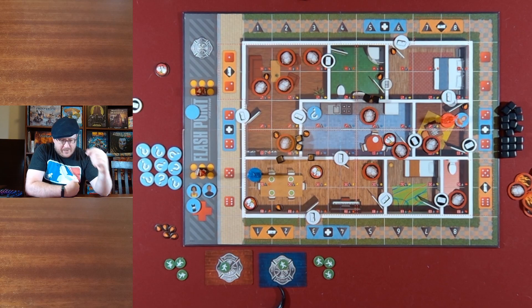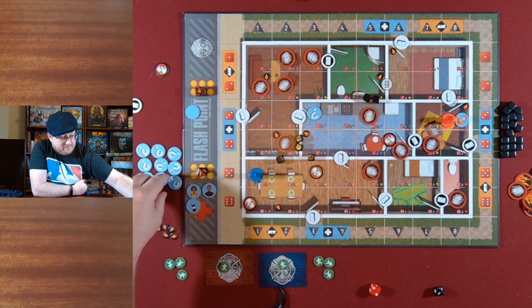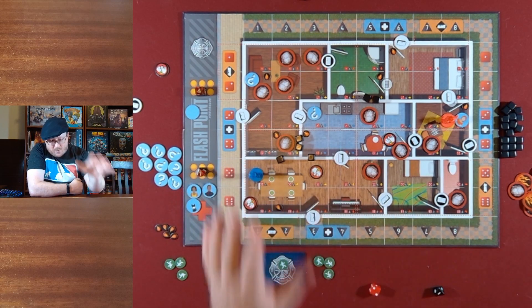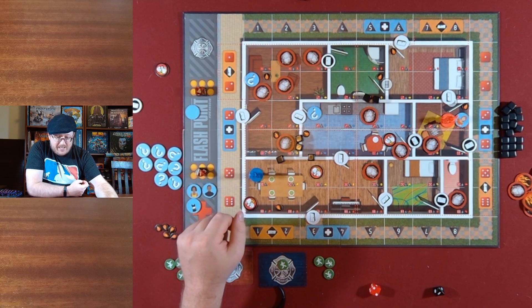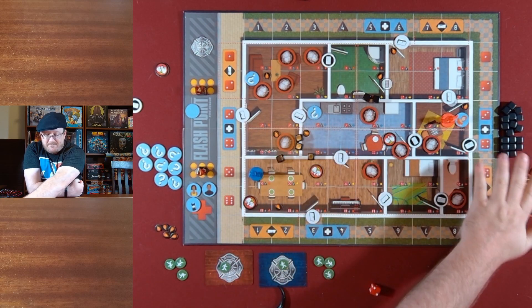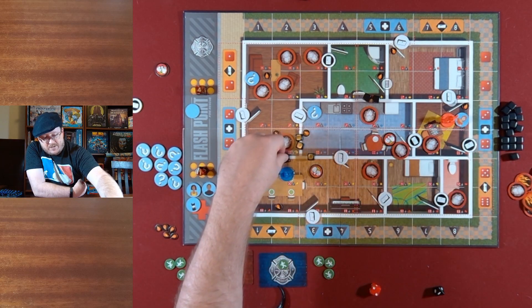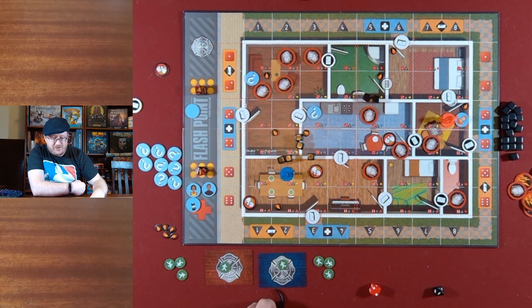Back over to blue — at the end of blue's turn, I forgot to refill the point of interest again. The new point of interest: red two, stays the same, nothing changes, but that point of interest is now in a lot of danger. I move red. Now blue's turn — blue needs to get over there pronto. It's probably worth chopping down this wall to go through, because I've been lucky with structural damage so I've got a few to spare. Move one, two to chop, three to remove that smoke, four removes the other smoke. Hold on to the spare action — hopefully get over there and remove the danger from where that point of interest is.